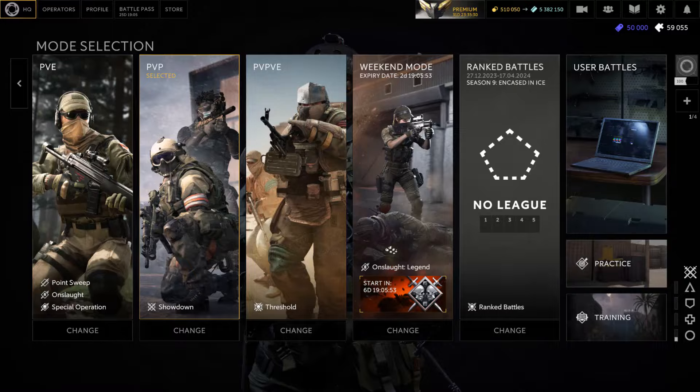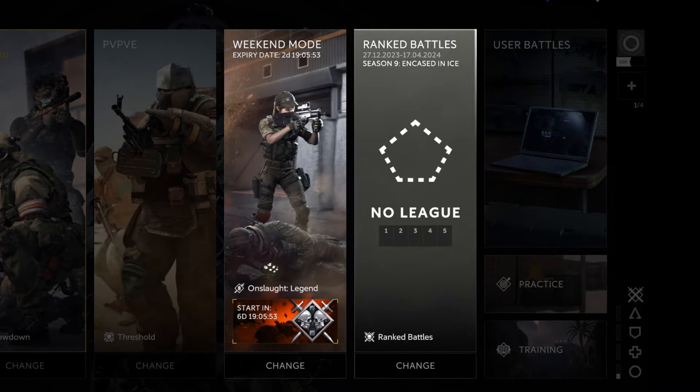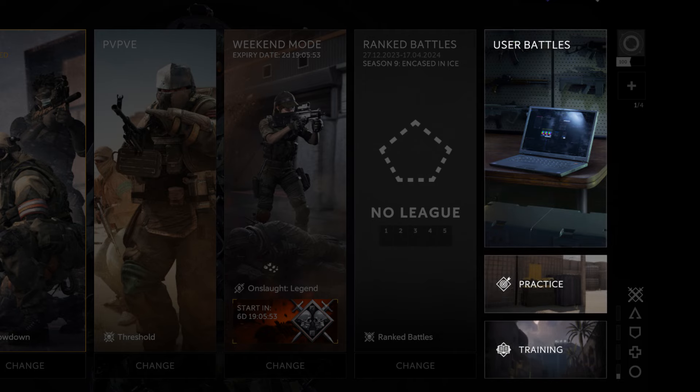Ranked battles and events will receive their own spots in the selection window. User battles, practice and training will be placed beside them.